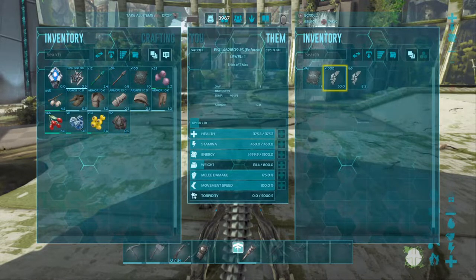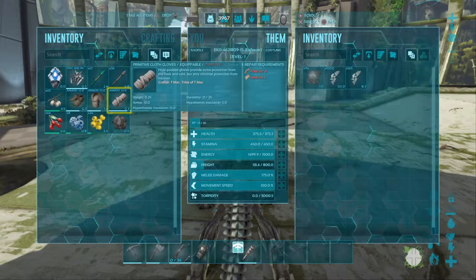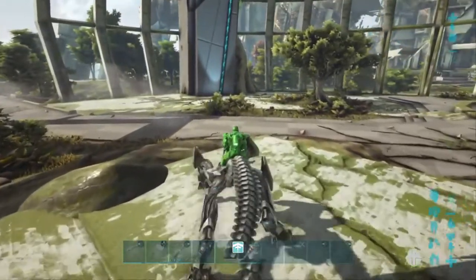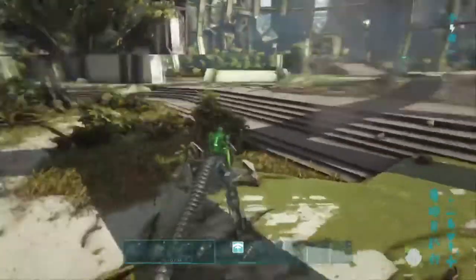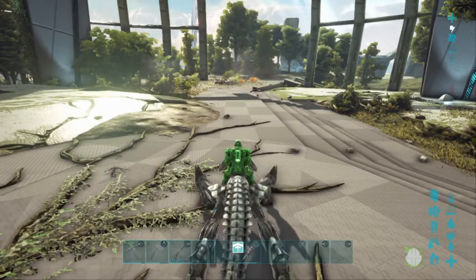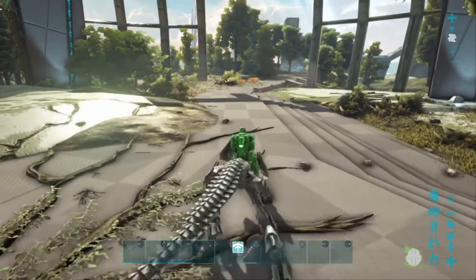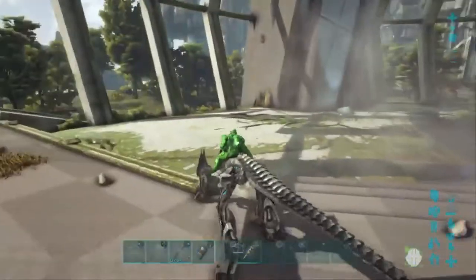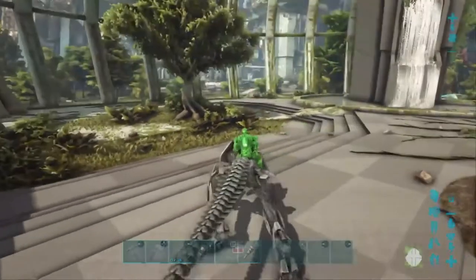I'm not sure what he eats, but I'll throw some food in there just in case. Here are his abilities: push down on the left control stick and he runs. R2 is attack — he has a couple different attack options all on R2. L2 lets you transport — you can actually teleport to a small area using L2.